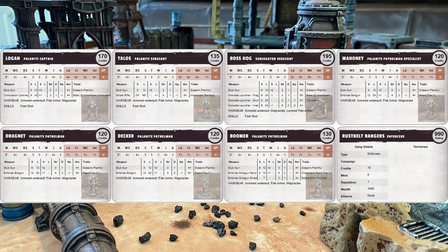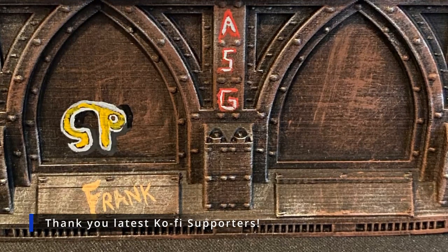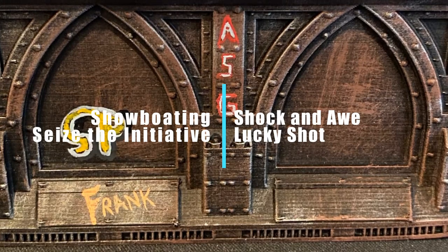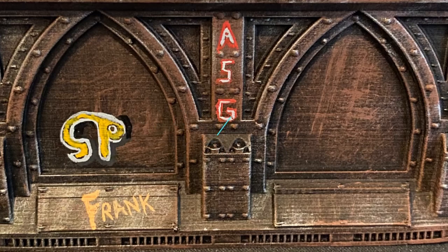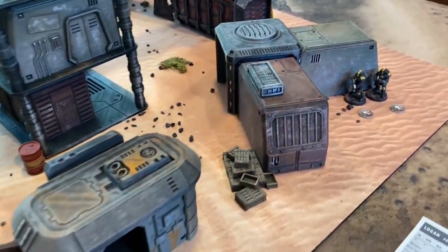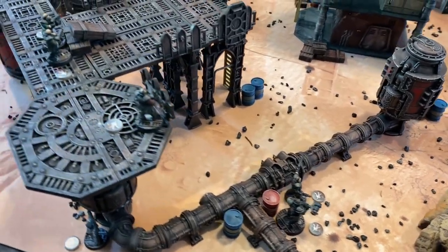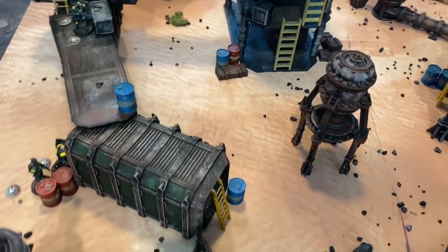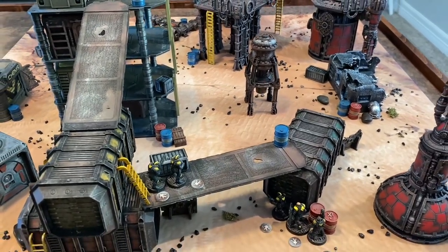The scenario today is Standoff — a classic game of Necromunda. All fighters will be available. For tactics cards, House Orlock takes Showboating, which gives them an additional charge under certain criteria and seizes the initiative. The Rangers take Shock and Awe, giving D3 plus one fighters the Fearsome skill for the round, and Lucky Shot. Deployment will be standard — the objective is to take out the other gang. Three points for the leader, two for a champion, one for any other fighter. We're fighting on our new skirmish mat today — check them out with the link in the description for 10% off with the code Miniature Game Montage.